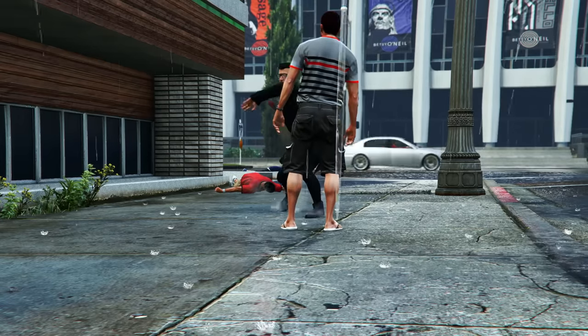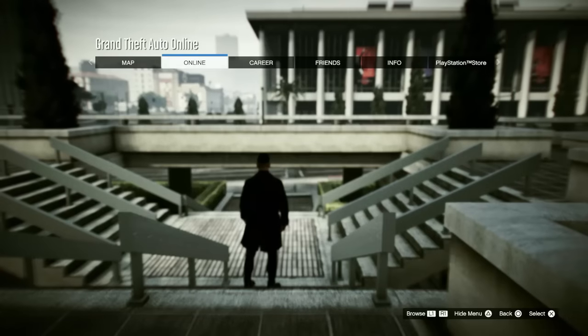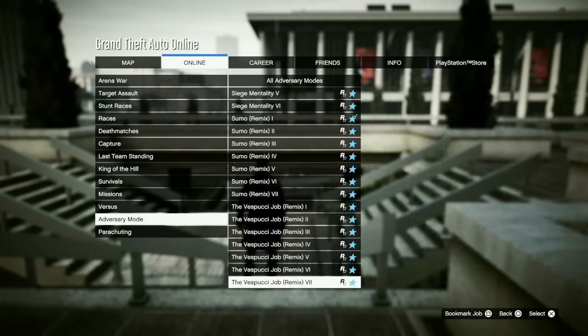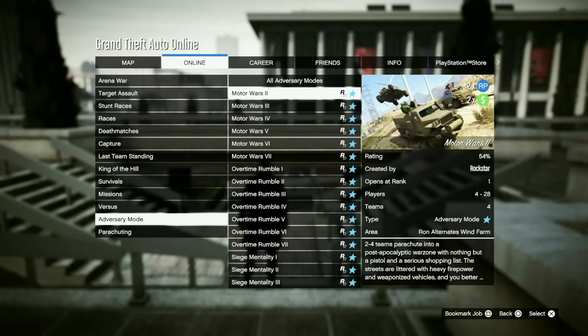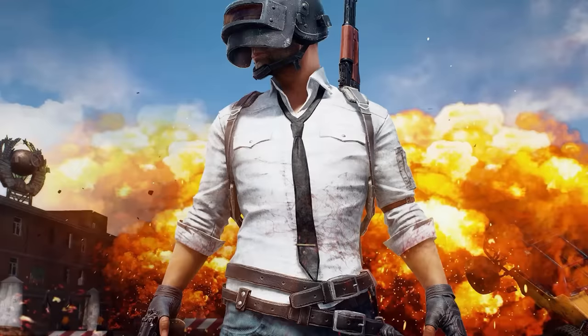Normally you're only gonna make like 25,000 from these armored trucks, but this week it's on double money so you're definitely gonna want to take advantage of this. For our second money method we have the Motor Wars adversary mode. This week it's also paying out double money. To start it up, press Start on your controller, go to Online > Jobs > Play Job > Rockstar Created > Adversary Modes, then look for Motor Wars.